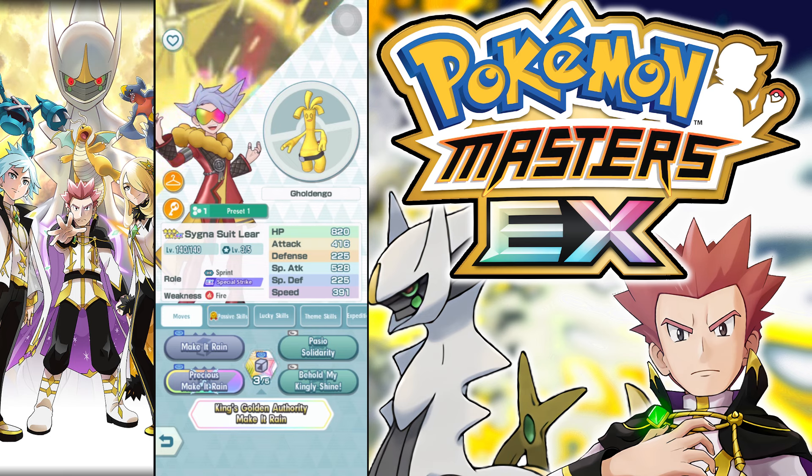Hey fellas, here we are back in Pokemon Masters for the showcase of a 3-out-of-5, 6-star EX Cygnus Ulier and Golden Go — Mr. Money is Power himself. He translates that pretty well because he definitely makes it clear that money is power. He's strong — this guy is crazy.